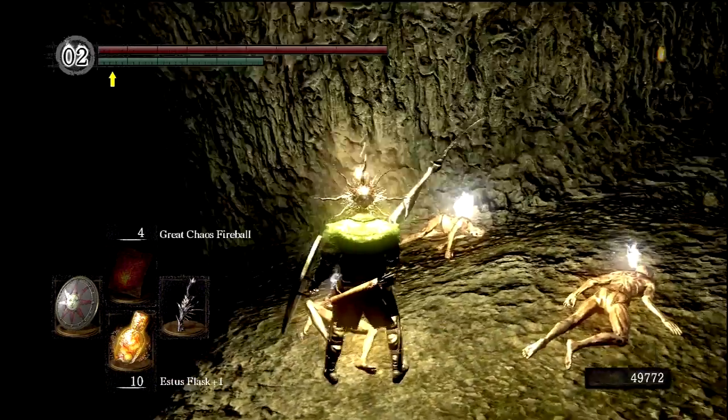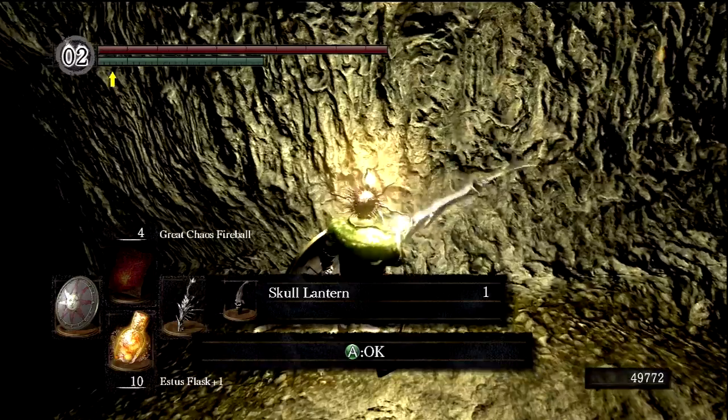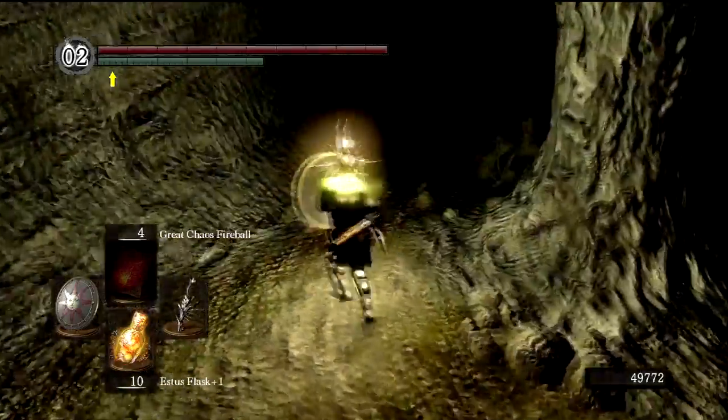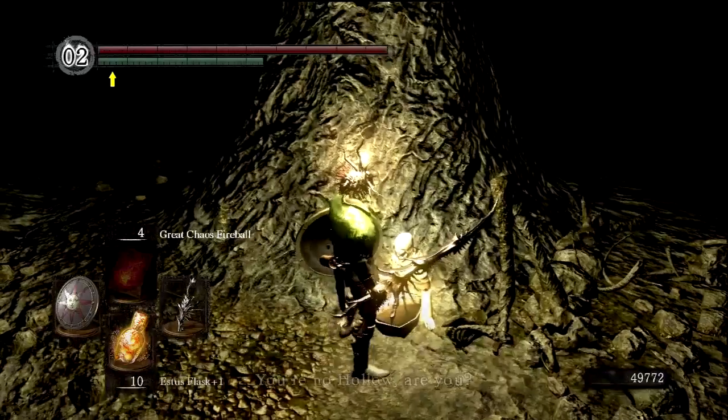So Patches just kicks us down here. We do get some soul-consumable items, which is nice. And there should be an NPC down here. We get the Skull Lantern just from that — it's the other light source we could use in this area. There should be another NPC down here we might recognize from Firelink Shrine.